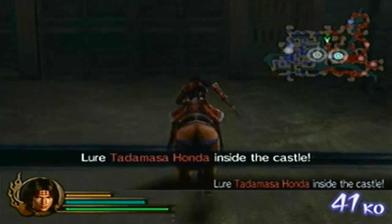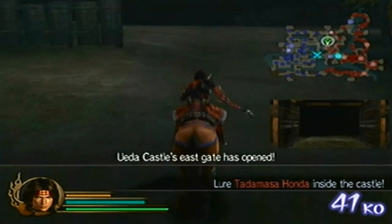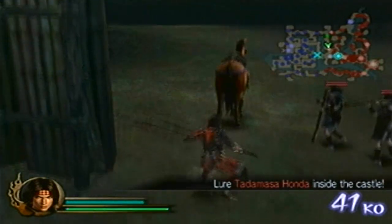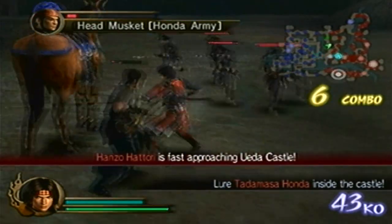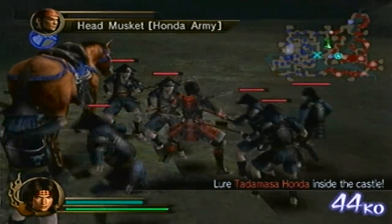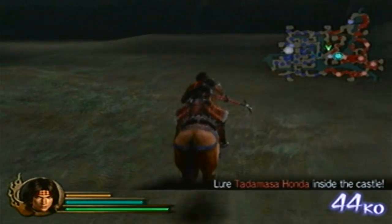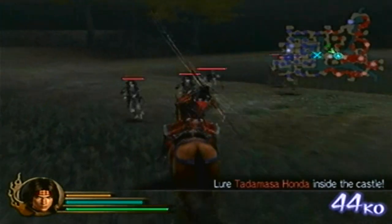Now the next mission — we gotta wait for this door to open. We got to lure Tadamasa to that X, which is actually pretty easy. Just gotta watch out because one shot from a musket and it'll knock you off the horse automatically. So now we're gonna lure Tadamasa.